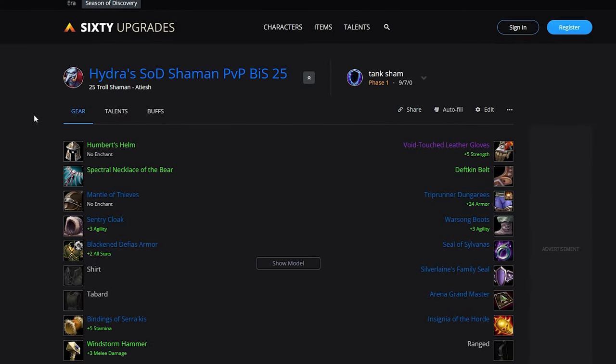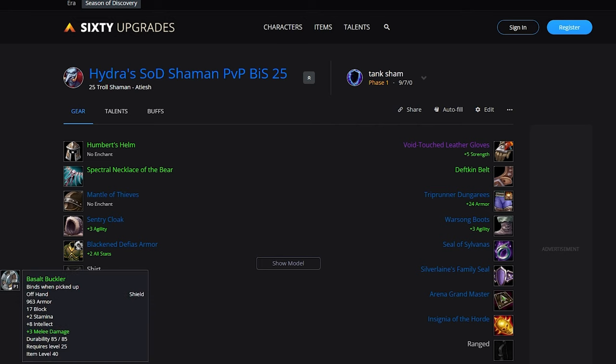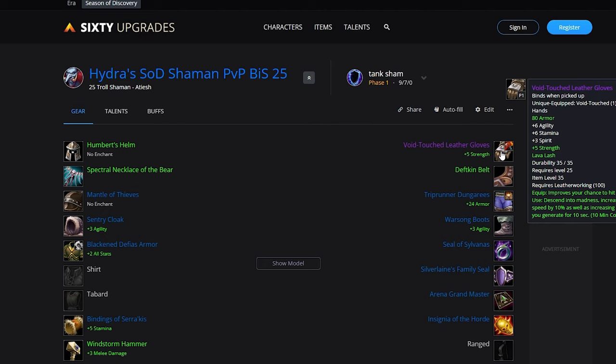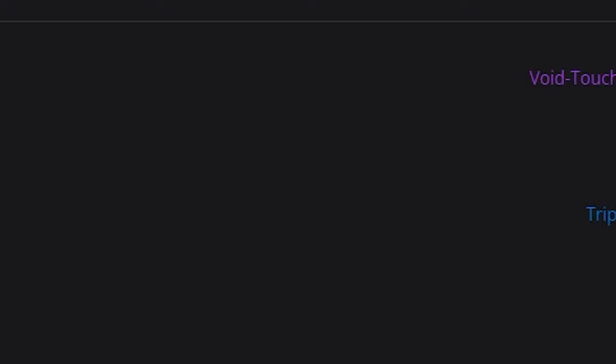If you're going to be playing the Enhanced Tank Hybrid spec, this is going to be good for Flag Carrying and just generally being annoying — being really tanky while still being able to put out a decent amount of damage with shocks and some melee damage. You're going to be running the Humbert's Helm, Spectral Necklace of the Bear, Mantle of Thieves, Sentry Cloak, Blackened Defias Armour, Bindings of Syracuse, Windstorm Hammer, Basalt Buckler, Void Touch Leather Gloves — also with the option to run the Void Touch Spider Silk Boots as it does reduce damage, like a cheeky little shield wall. We've got the Deft Kim Belt, Trip Runner Dungarees, Warsong Boots, Seal of Sylvanas, Silver Lanes Family Seal, Arena Grandmaster and Insignia of the Horde. As you can see, we're focusing quite a lot on stamina with this build.